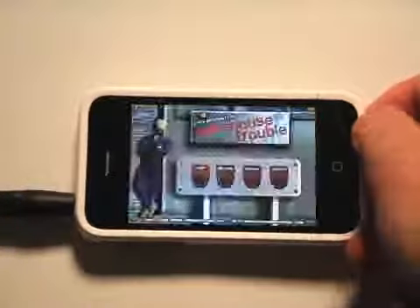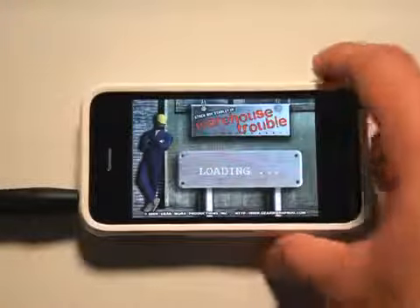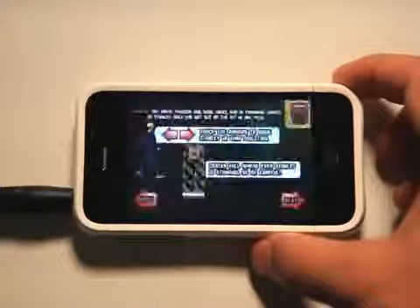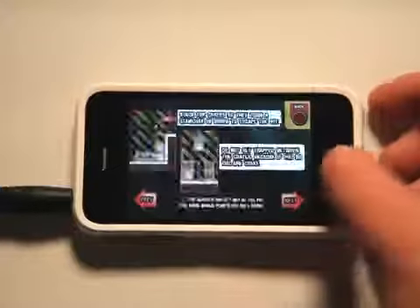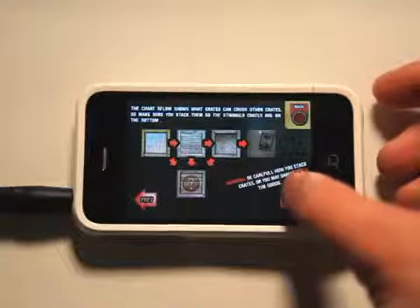So you get the gist of the game. Basically, that is how you play. You have your manual here which shows all of the different boxes and what they do, because some of them are crushable. You can just click around and see exactly what works.